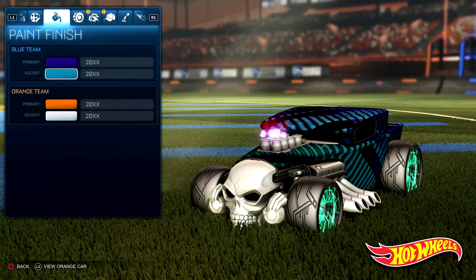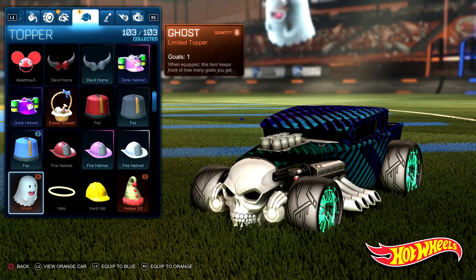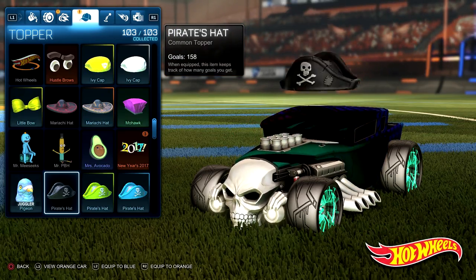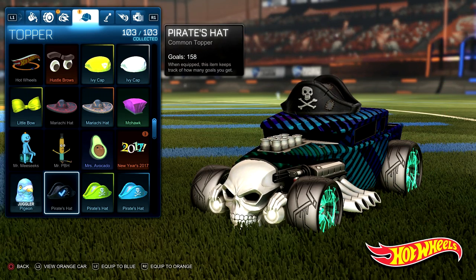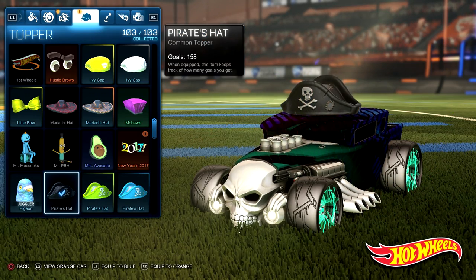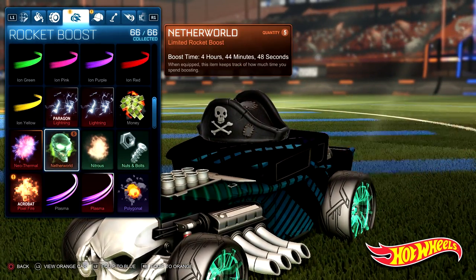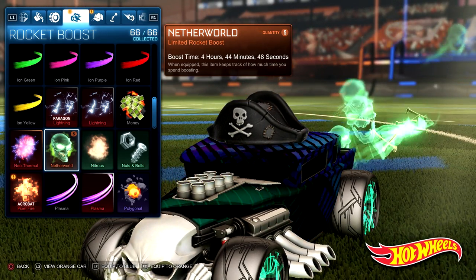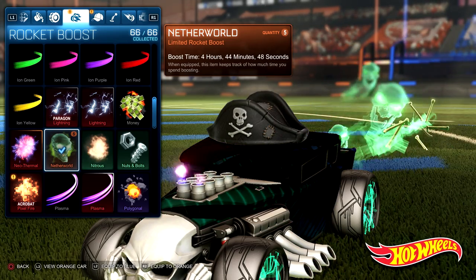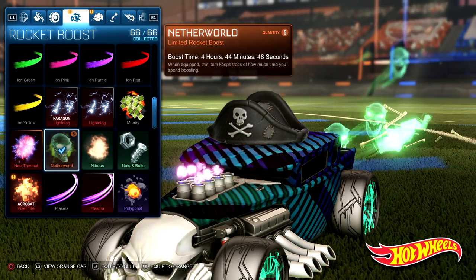The car is already looking like a beast, but it's definitely missing something. The next part I looked for was a topper — it is Halloween after all. Even though I don't usually use toppers, for a theme-based design like Halloween you want to go all out. There was no doubt: it has to be a pirate hat. I went with the darker one since the sky blue version just isn't a good fit. For the rocket boost, there was also no doubt — I wanted to go with the Netherworld from last season's Halloween theme. I know it's not a direct color match, but it fits the theme so well.